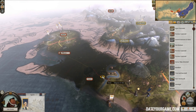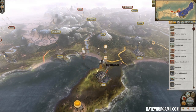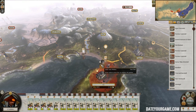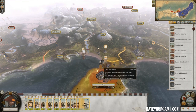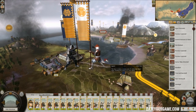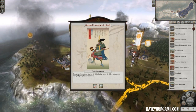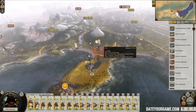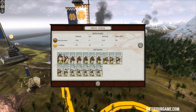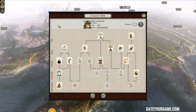Let's scout where my armies are. Now I can see their entire army — that's a lot of bowmen. I'll attack this army to get rid of it. It doesn't have a general and it's far behind enemy lines, so it's easy to get rid of.